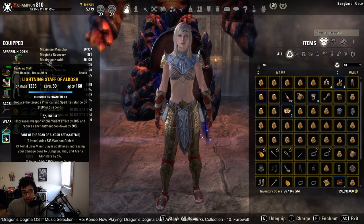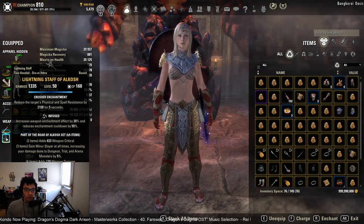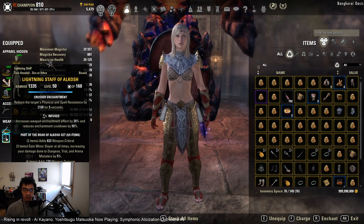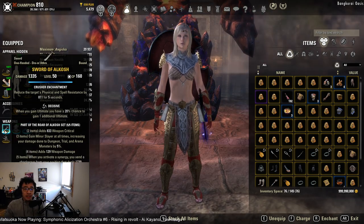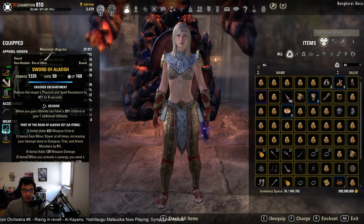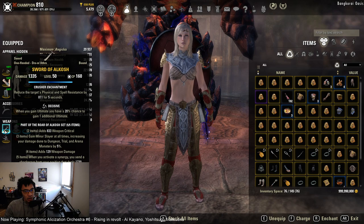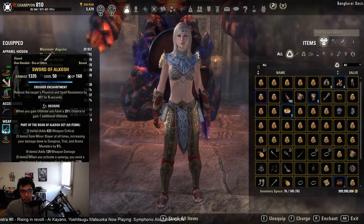For weapon traits and enchants: you want a Crusher enchant and Infused on the back bar regardless of which weapon you use — assuming you're the one responsible for Crusher. Some groups have the healer use Crusher, in which case you can replace it with something like Weakening or Absorb Stamina. For the front bar sword and board, you have a lot of options. I have Decisive and doubled down on Crusher, but you can swap to Weakening, Absorb Health, Absorb Stamina, Absorb Magicka, or a Hardening enchant depending on what you need. Trait-wise, Infused gives a stronger enchant, Defending gives more resistances — it's up to you.